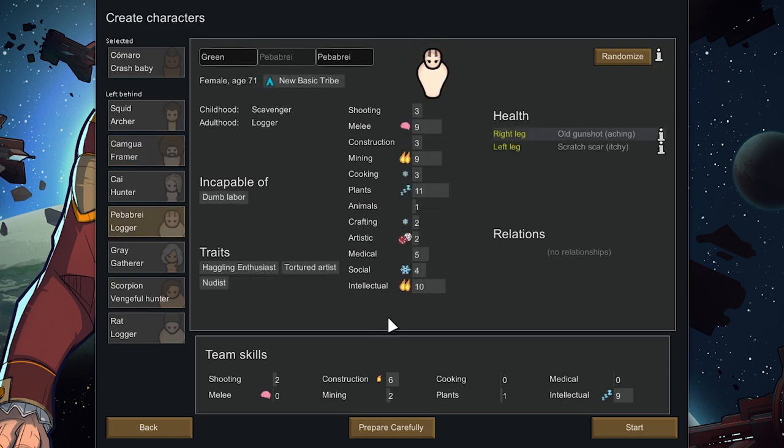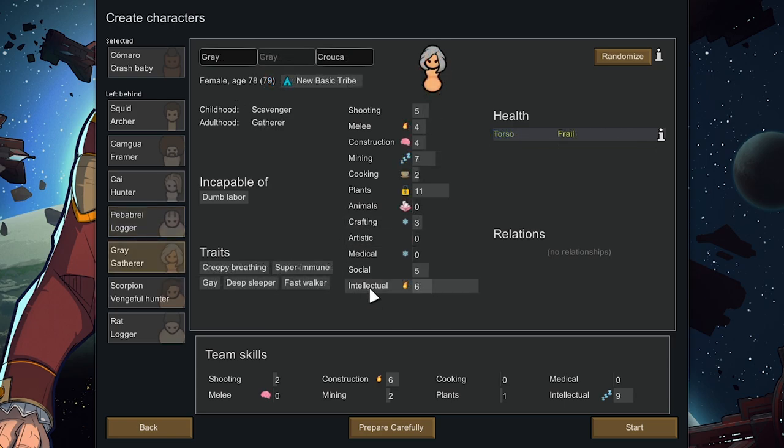This girl actually has a burning passion for intellectual with 10 — she'd be a really good researcher. She's 71 though. This other girl is old as well and she's frail. Yeah, we don't want that girl.